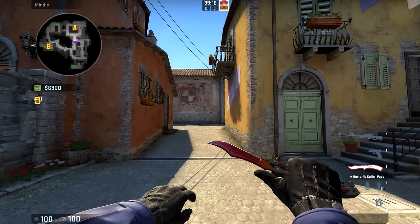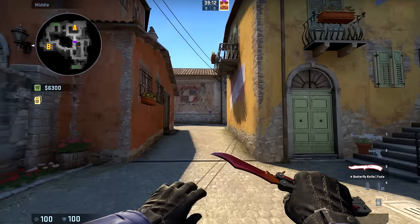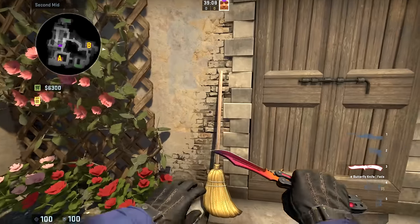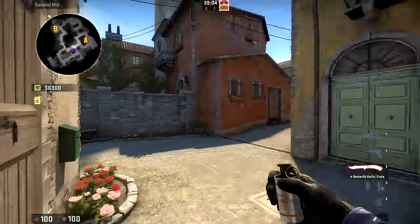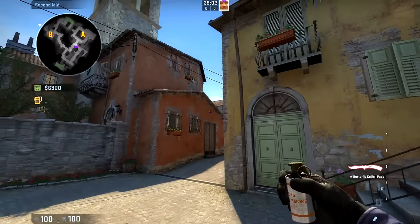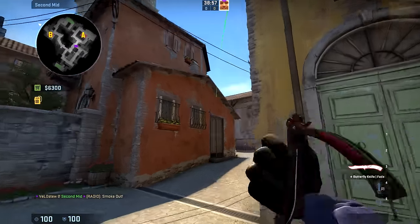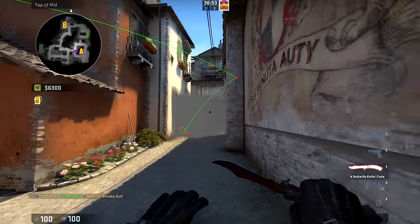Today I'm going to be going over some smokes for both the A site and the B site on Inferno. Starting right off, to smoke off the art side of mid, you simply want to line yourself up just to the left side of this broom right here, just enough so you're not exposed to mid. Aim at this wire right here and simply throw, and it should bounce off a couple of walls and land right where the CTs would stand to view mid.